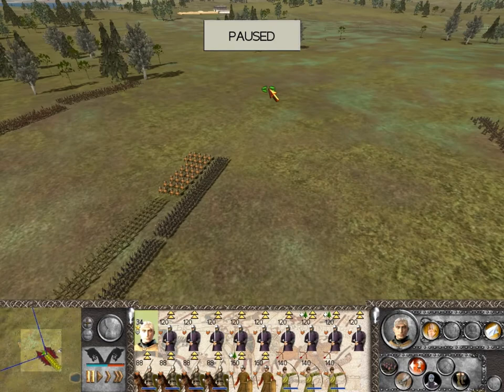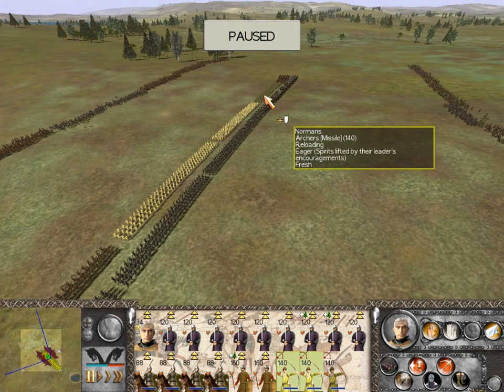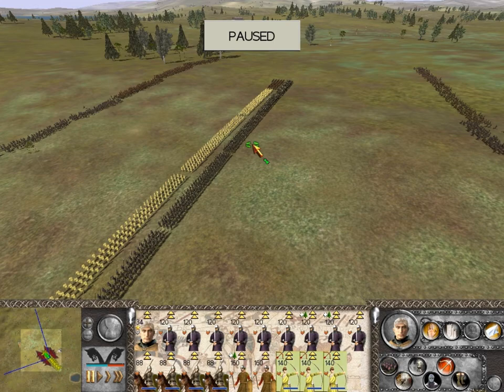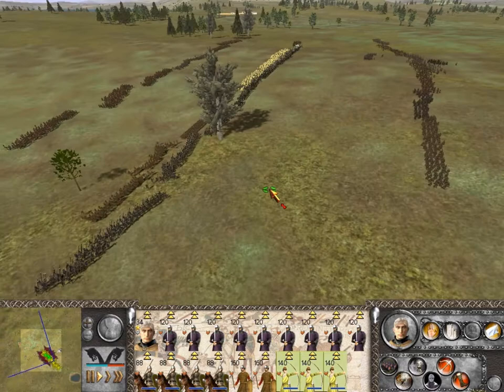I'm going to run my general out and away so he doesn't get entrapped. I'm going to try and do my best to move my poor archers — just put them in a little bit more maneuverable blocks, and maybe there'll be a spot where they can run away properly. The good news is that there aren't any woods, so my cavalry should have a bigger advantage.